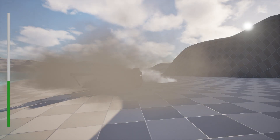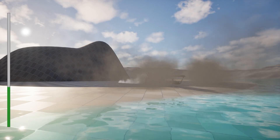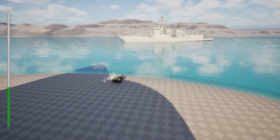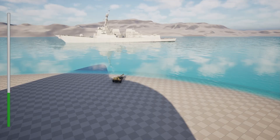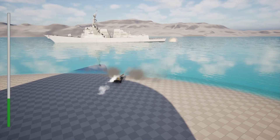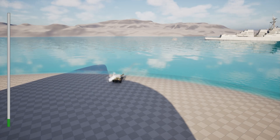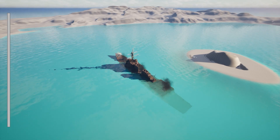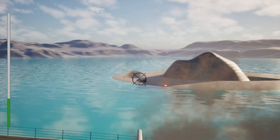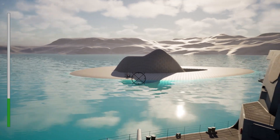So whenever our ship goes in front of these artilleries, they will shoot at our ship. And whenever they shoot at our ship, it will have some physics impulse added to it, and it can move our ship. Our anti-ship gun has lots of visual effects and sounds — for example, whenever it shoots, the barrel will go forward and backward. At the end, we create a ship destruction as well, so if our health reaches zero our ship will be destroyed. And whenever we shoot at our enemy, our enemy will be destroyed. Without any further ado, let's begin.